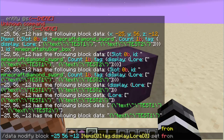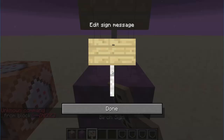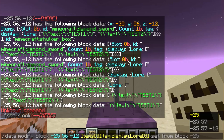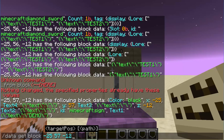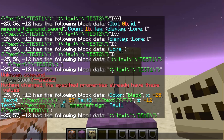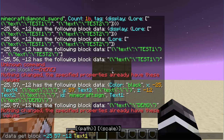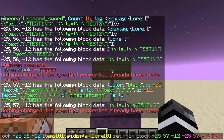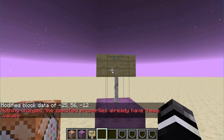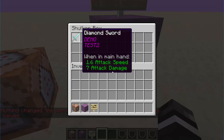So we go data modify, then we go set from block. Now we're going to set it from something else, so let's put a sign up here and call it demo. We're going to set it from this block and get information from that block using data get block, then go to text one. That gives me the string that says demo with a formatting code on it — let's make it light blue. So this will give me the information I need. When I did this, it basically took whatever was in the shulker box, took the first line of lore, and put the first line of the sign on it — it says demo, just like that.